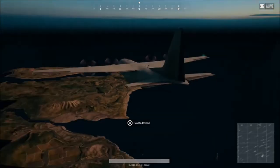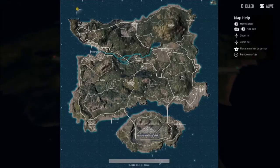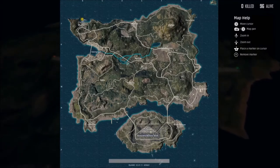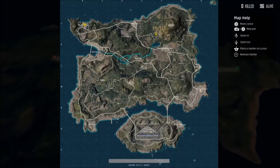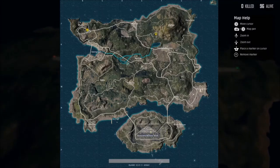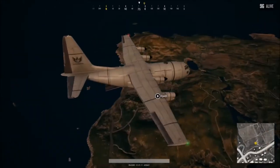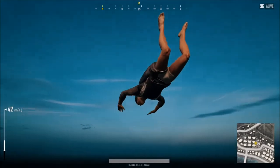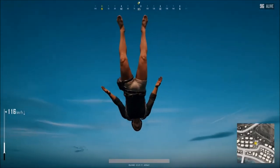As you can see, here we go — we have the plane coming in. And first things first, you want to pick a spot far away from the line that the airplane is flying, because you want to land somewhere where you can loot. That is the whole thing. You want to be able to loot in peace when you first jump out of the airplane.